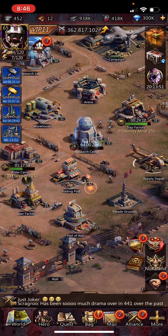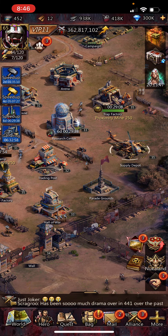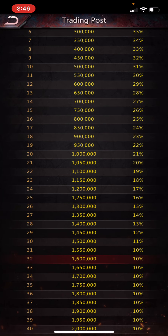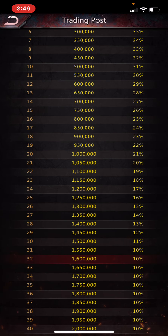Trading Post is not a very interesting building. The main thing is you can click the exclamation point to see that your transport tax decreases and your transported resources increase as you upgrade it.